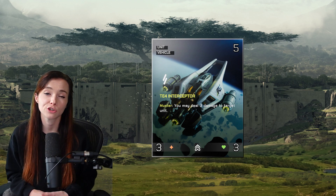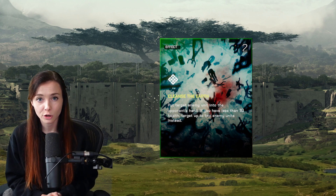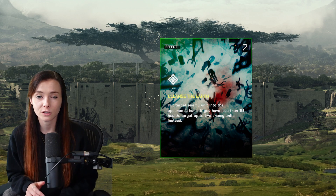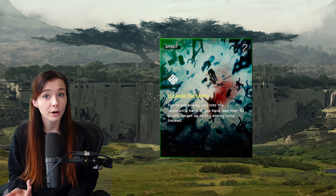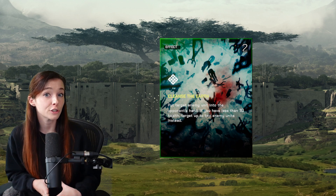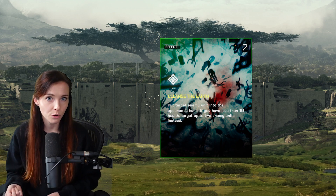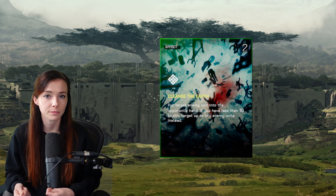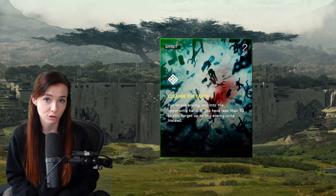This deck also features a strong utility card called Cleanse the Earth. It's an effect that bounces a unit back to the opponent's hand, so it's really strong in the mirror as well as the Agencore matchup, because those decks play upgrades on units and when you bounce a unit that has an upgrade on it, that upgrade is immediately wasted. It's also worth noting that bouncing tokens works like it does in Magic — a token generated from some kind of effect, if you bounce it back to the hand, it is immediately destroyed.